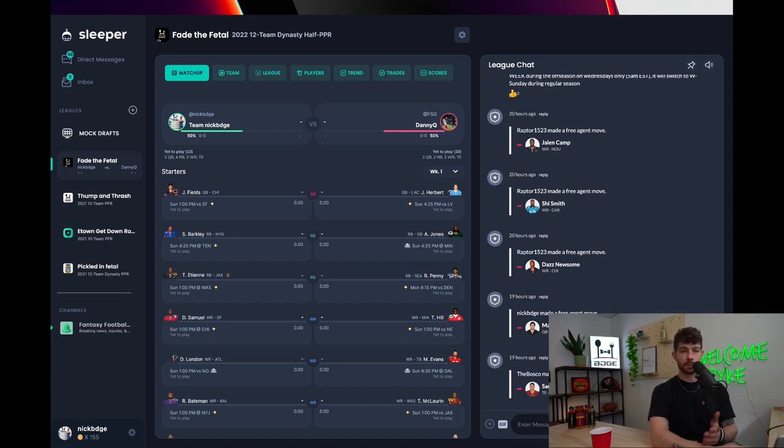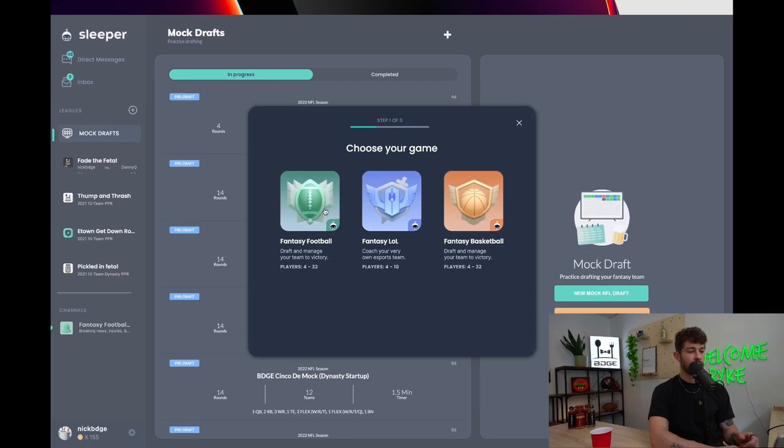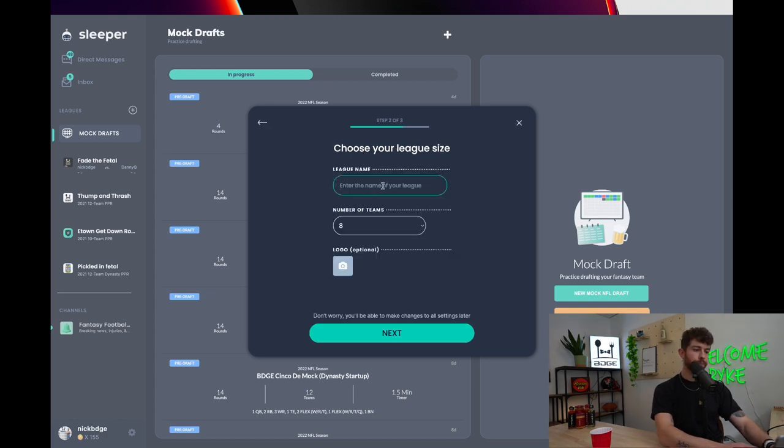Head over to Sleeper and sign up if you don't already have a login. If you already have leagues on the platform, look for the leagues section and hit the plus button to create a league. Click Fantasy Football — not Fantasy Walls. We're creating a league called BDGE Tutorial Video Dynasty League.